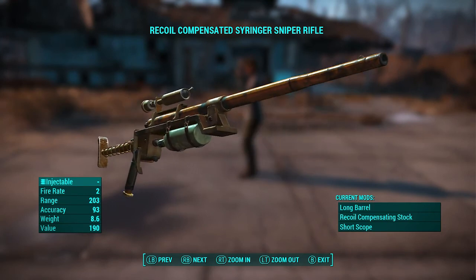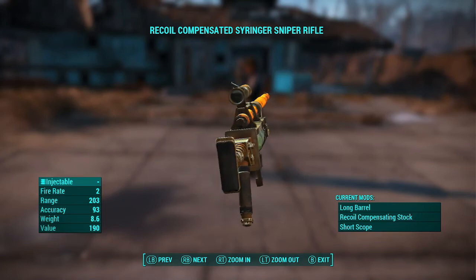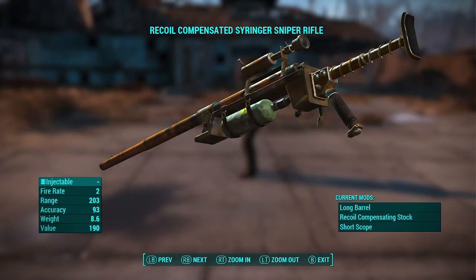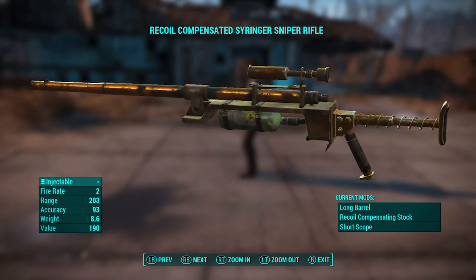If you heard the loading screen tip, it says it fires specially designed syringes, and we'll get to those in a minute. It may be kind of a unique weapon, but you can find them — there's not just one. I found two at this point. By the way, it didn't come as a sniper rifle; I put all this stuff on it — it came as just a regular rifle.